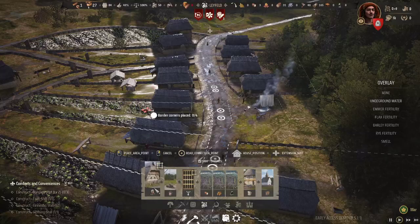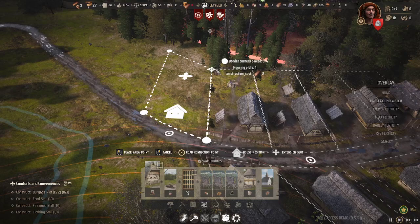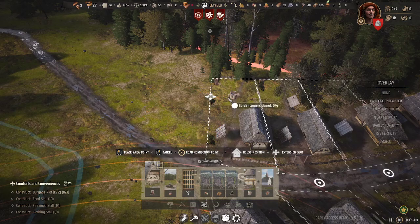Burgage plots are your housing. To build them you just build a little area like so. If it has the plus sign above the house it means you can put in a veggie garden or an upgrade. If it doesn't have it, it means you've only got the building. So keep that in mind when you're building the plots.